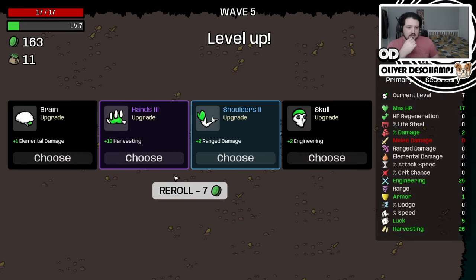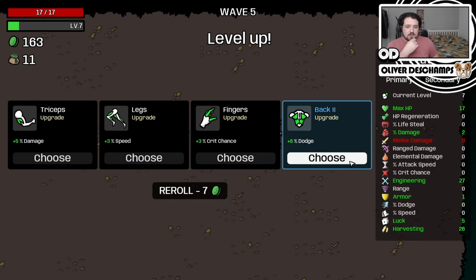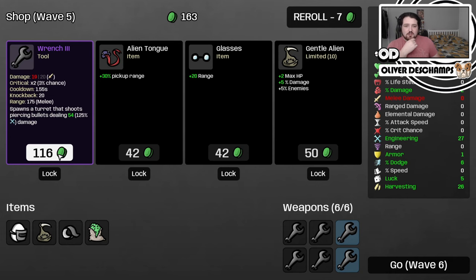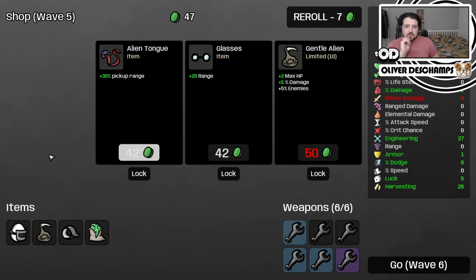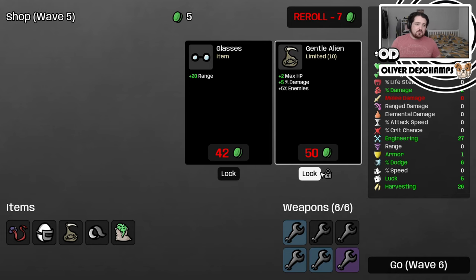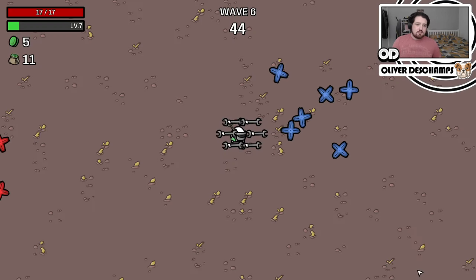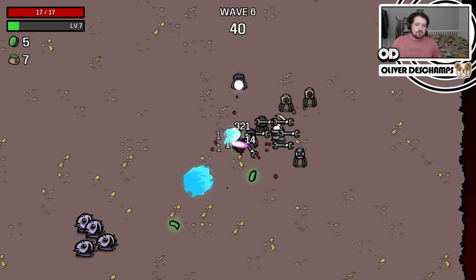Recycle the cake. We have to take engineering every time - even though it's a big boost to harvesting, we have to take the engineering. And let's take the dodge chance. Look at this - this is a dream. We combine these two and buy this, then we get the pickup range. We'll save that for the more enemies as well. Perfect. So now we get a level three turret, which is the laser turret - yeah, I was right.